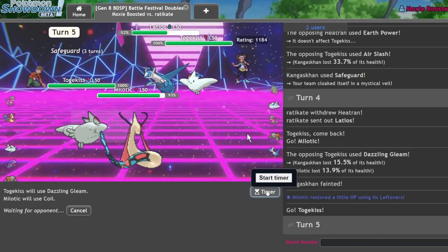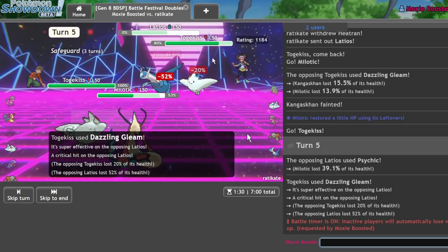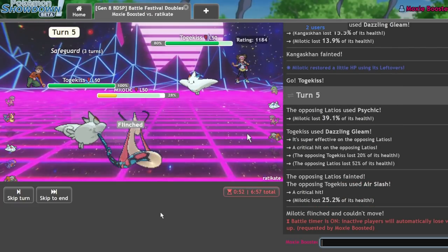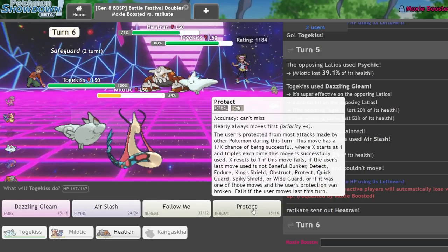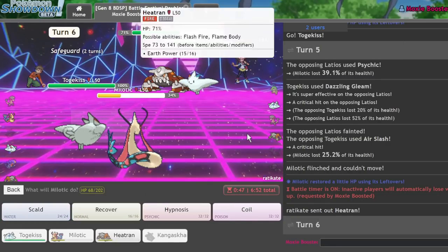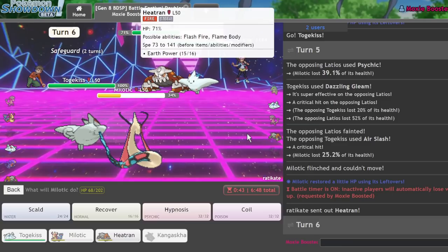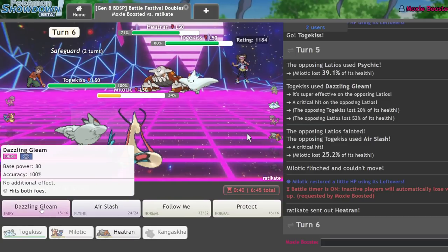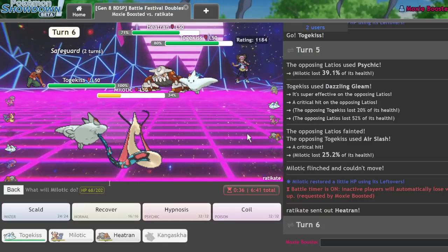I should be able to go into my own Togekiss and just click a critical Dazzling Gleam. They don't really have a way of winning if I set up a Coil, because then I just have reliable Hypnosis for the rest of the game. As they go for Psychic — it isn't Specs, which is nice, because that definitely would have done more. So they do flinch me. It's a little bit annoying, but we're not in a losing position just yet. I need to get rid of this Togekiss first. Two Dazzling Gleams should do it if I crit one of them.